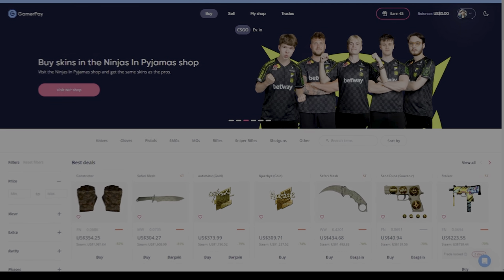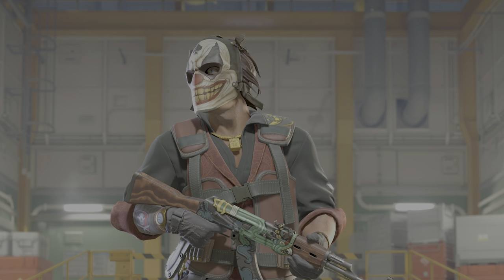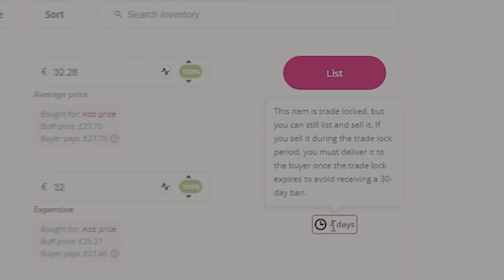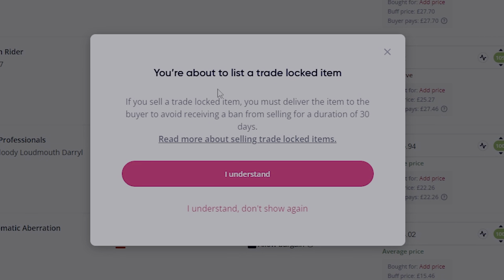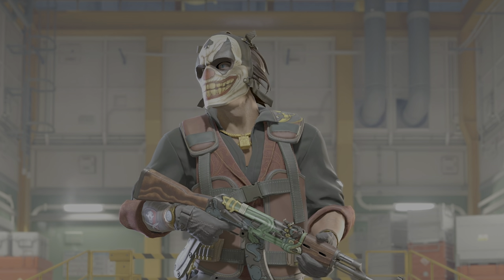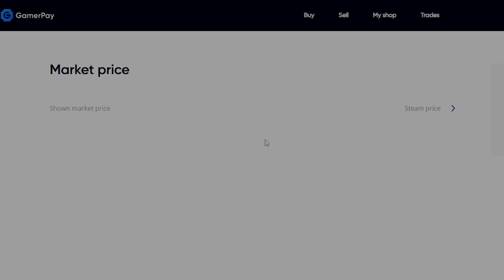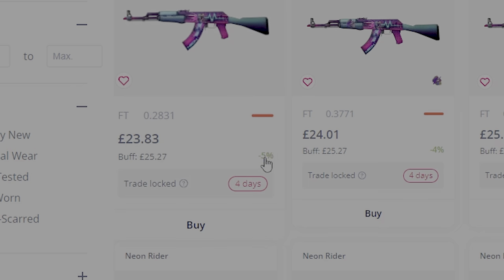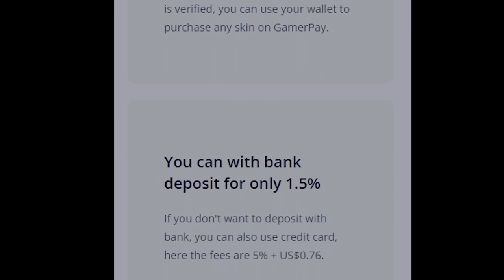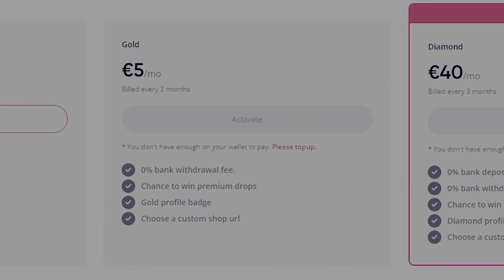GamerPay are currently the official sponsor of NIP. No matter what you sell, they have a 0% selling fee, meaning you get 100% of what you sell something for. They also have a new feature known as pre-deal, where you can buy and sell your trade-locked items. A lot of people try to do this outside of GamerPay and end up getting scammed. With GamerPay, you can now do these deals in a safe and secure way. You can also filter by true market price, giving you the real value of items — unlike other sites which use Steam price or inflate their prices. They also have super low fees when depositing and withdrawing funds, or as little as 0% fees if you upgrade the status of your account.